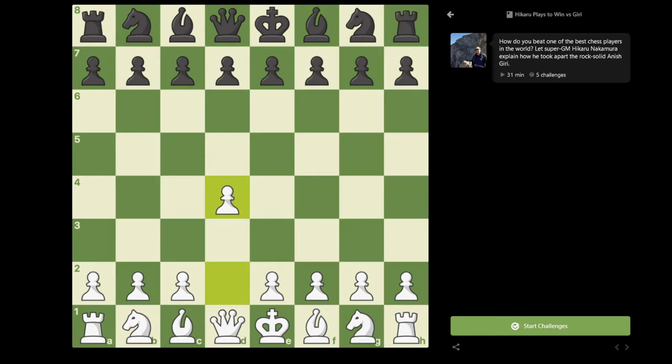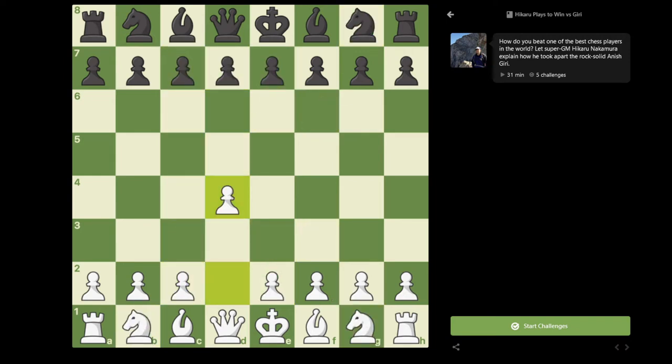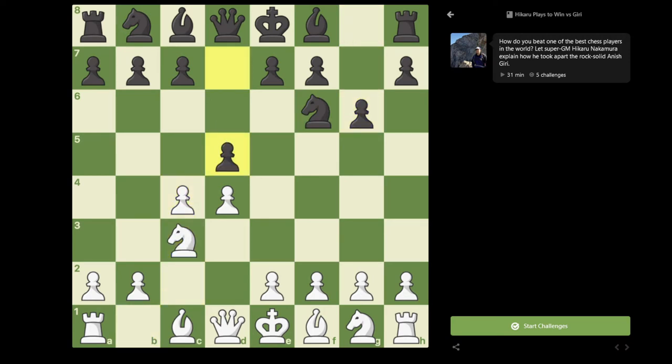It was a very interesting game and I was able to outplay him and win in a very interesting and long endgame, which got me off to a good start and helped me get into the tournament. So I started by playing d4. Anish played knight f6. In a few of our recent encounters, he's chosen to play the Slav, primarily the Morozevich variation with e6.